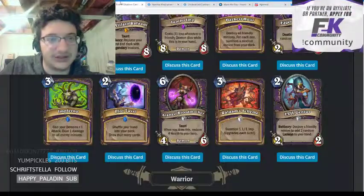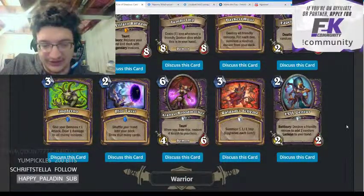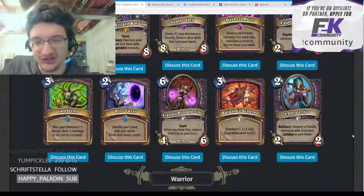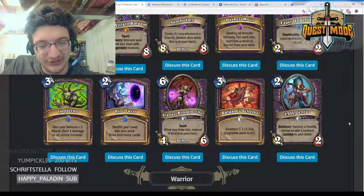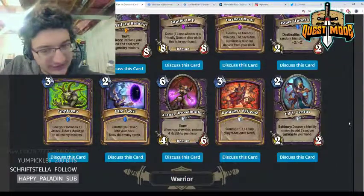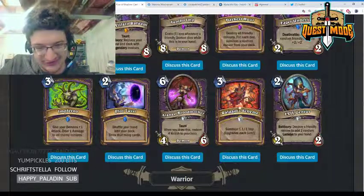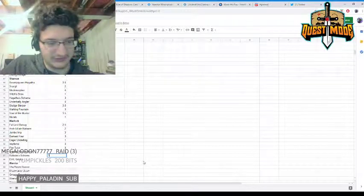Rafaam's Scheme — summon one 1/1 imp, upgrades each turn. This is just a little too weak — it takes way too long to get going. At that point you'd rather just play Fiendish Circle for four 1/1 imps, or Implosion. This card is way too weak and too slow to see play.